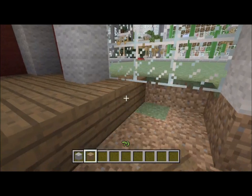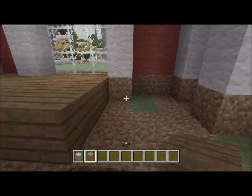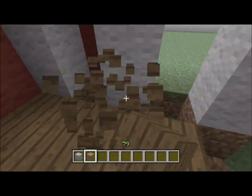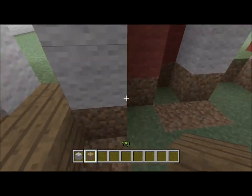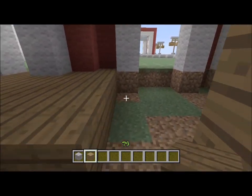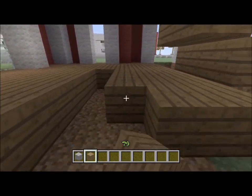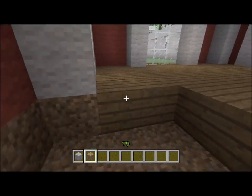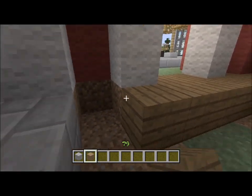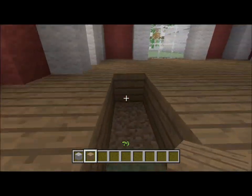Now since they've added item frames, you can actually add an item frame with a red block and a blue block, and that can be your lights from the back — I think that's pretty awesome. They finally added those in Minecraft 360 Edition after a long wait. Once I finish this, it will be time to furnish, so I'll probably record that episode today.